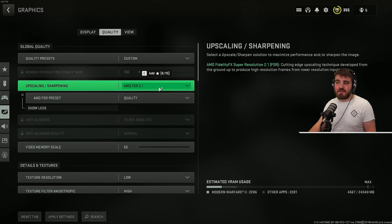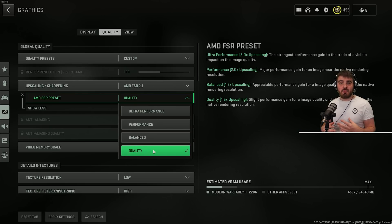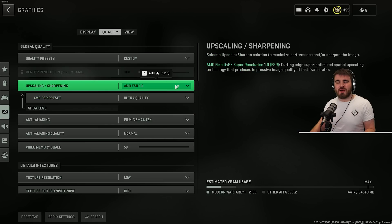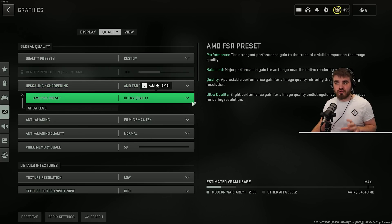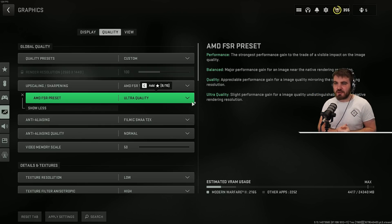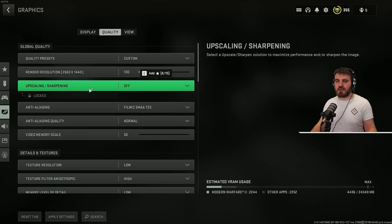Within Warzone 2's graphic settings, AMD FSR 2.1 has a maximum FSR preset of Quality, which renders the game at 66% of the native resolution. We're going to compare that Quality preset of FSR 2.1 against the Ultra Quality preset of FSR 1.0, which actually renders at 78% of native resolution — so in theory you'd expect that to give a better, more native-looking result. And as a base benchmark, we're comparing both FSR options against upscaling and sharpening simply turned off.